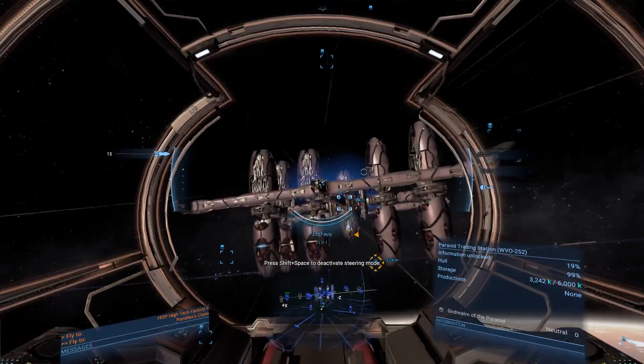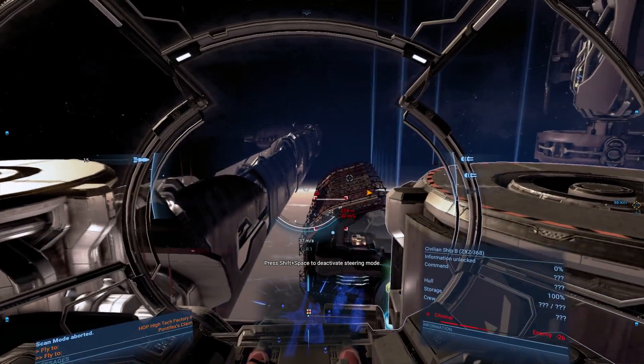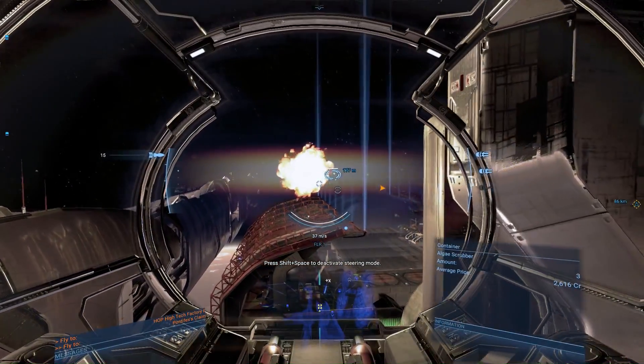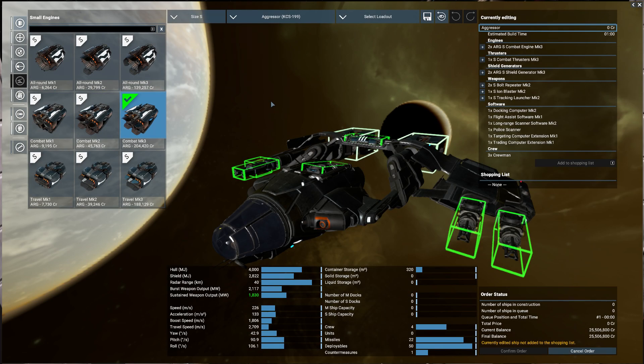By the way, you can also increase your relations with any faction, including those that hate you, by flying around their stations and looking for criminal mass traffic. As you shoot these ships down, you'll receive a message thanking you for the help. Being promoted also allows you to buy top-of-the-line weapon systems.